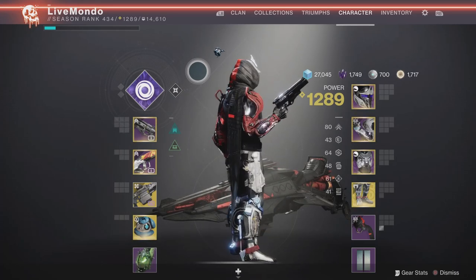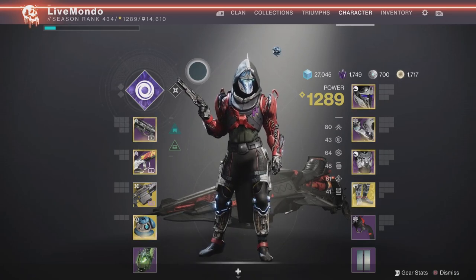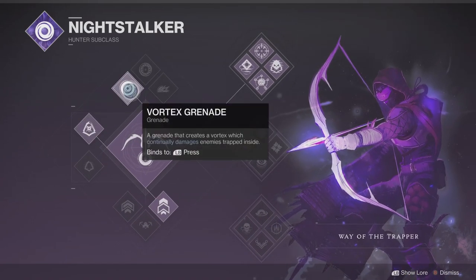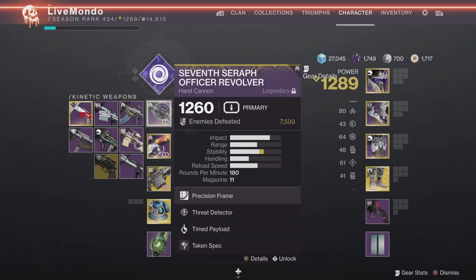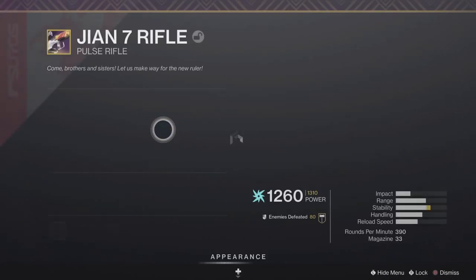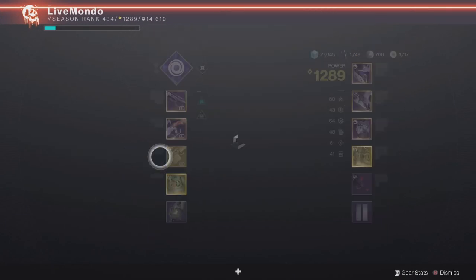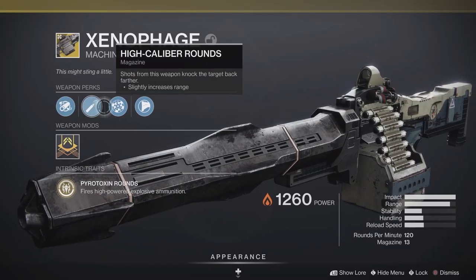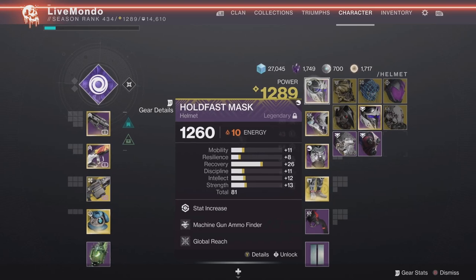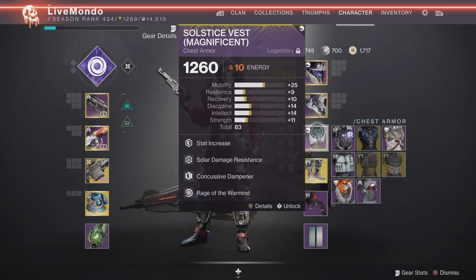Hi guys, welcome to the video. This is my solo run on the Harbinger Hawkman mission on the Hunter — it's a solo flawless. I'm on top tree tether Night Stalker. Same weapons as the warlock run: Seventh Seraph, Last Perdition, and Xenophage. Armor is a little different — I'm still running a war main setup with the same war main mods. Stompies is a given for the jumping bits.